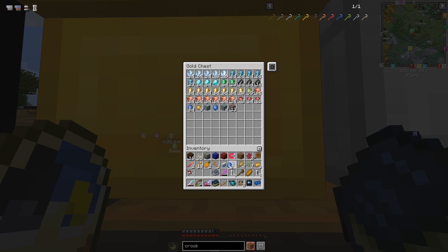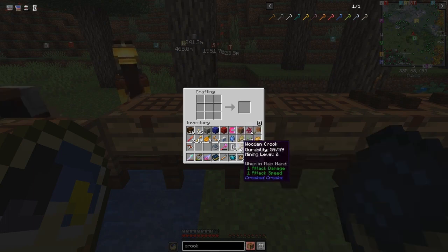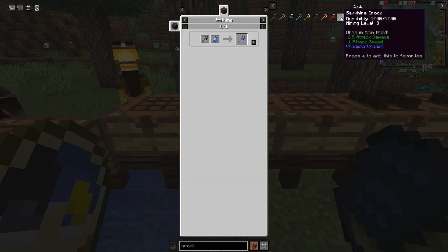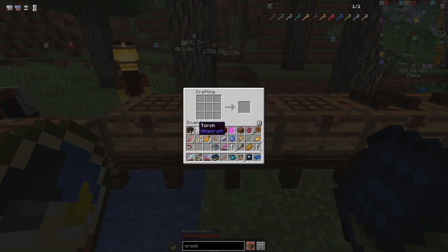Let me check the recipe — yes, it's in the smithing table. I haven't got a smithing table here, so that's just two pieces of iron and four pieces of wood. Let's just do that quickly.